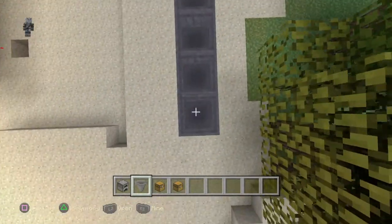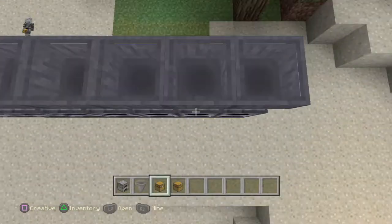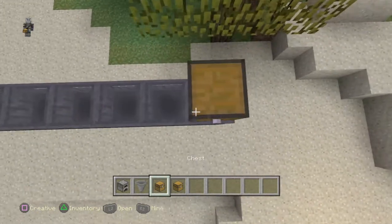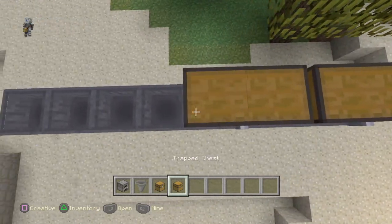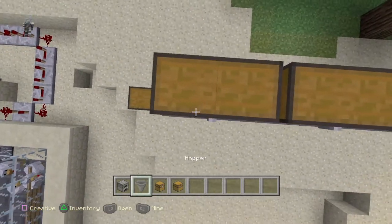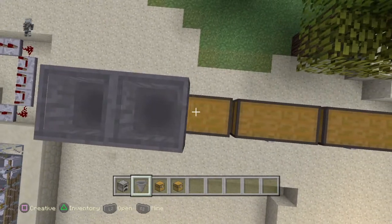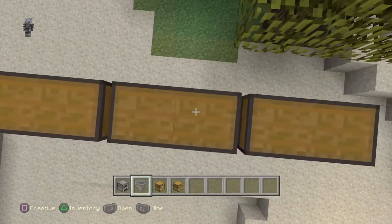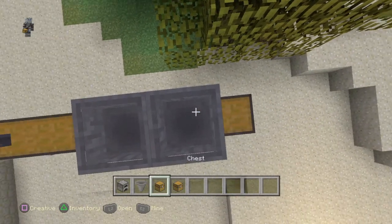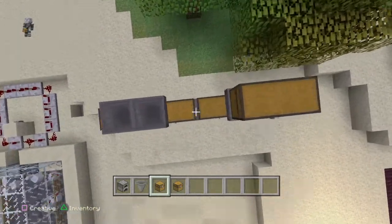Like that — jump up and place one there. Now we're going to go trap chest, regular chest, alternating, because otherwise you can't put them right next to each other. So: chest, trap chest, regular chest, trap chest. Then go ahead and put a hopper on top of each of those, and here we can just put a regular chest on both sides.